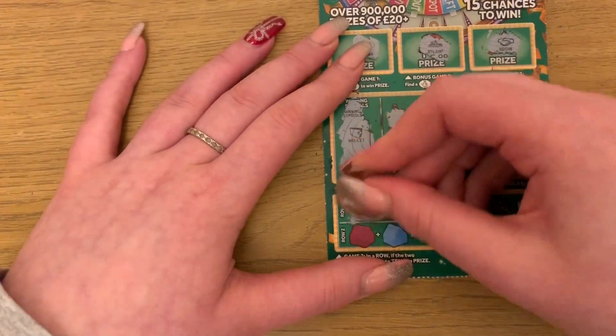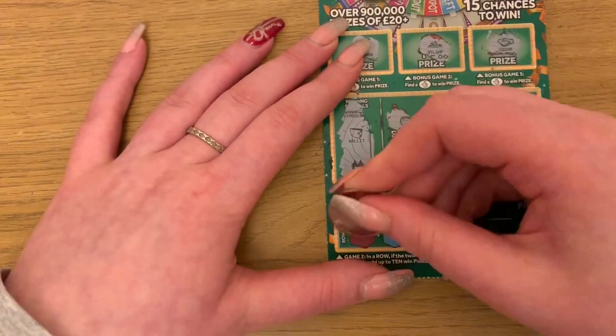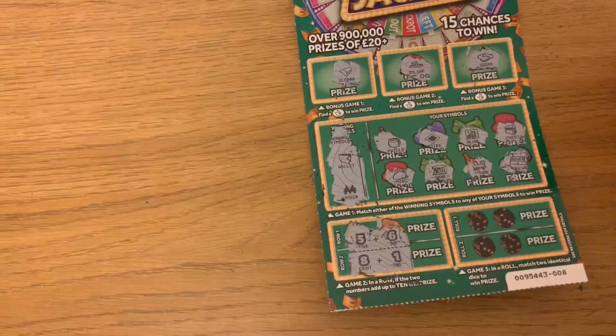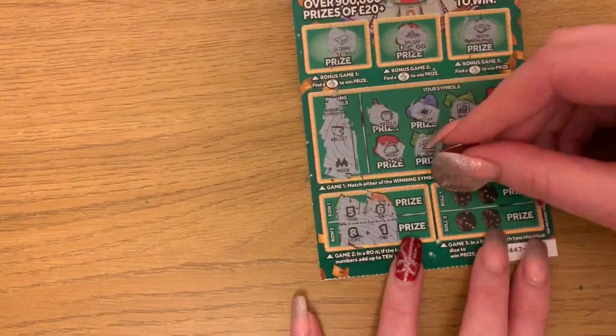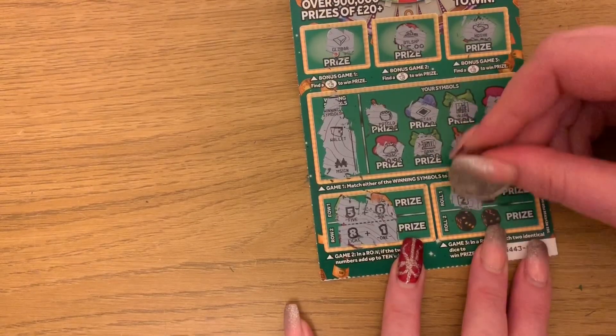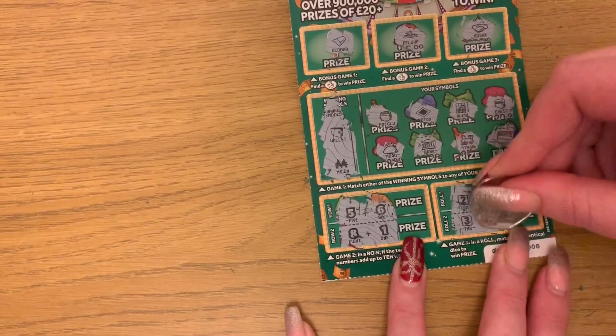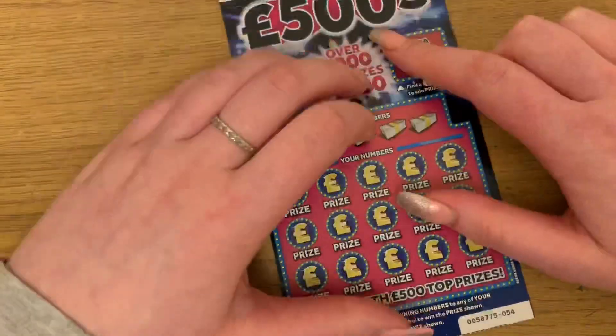Here we need the numbers to add up to ten — we've got five and six, eight and one — no, not that. And then match two numbers: two and four, three and six — so nothing on that card.